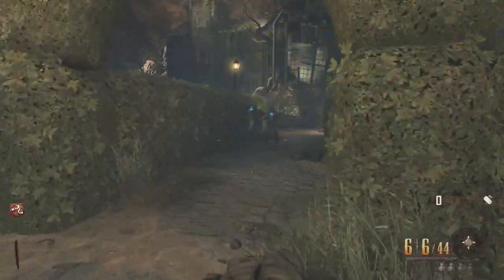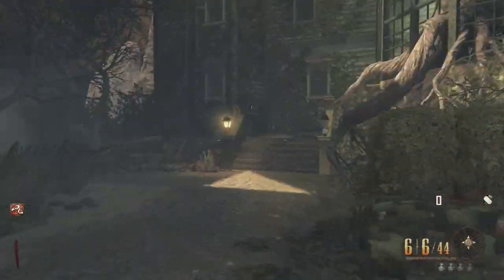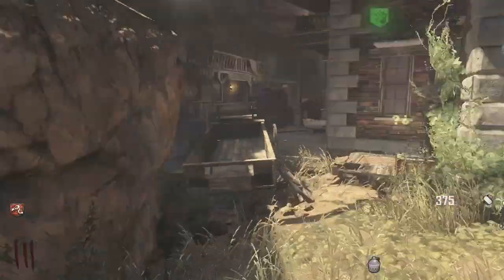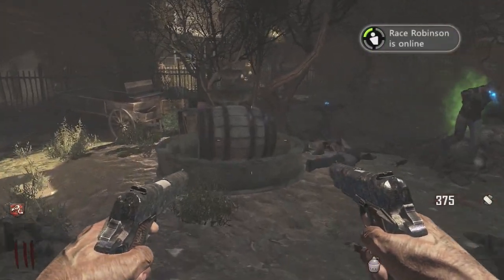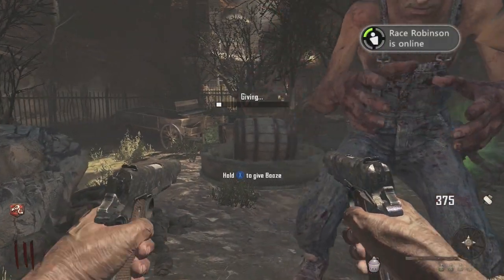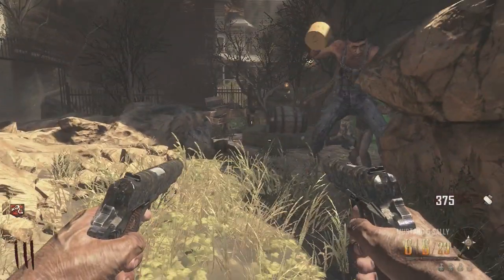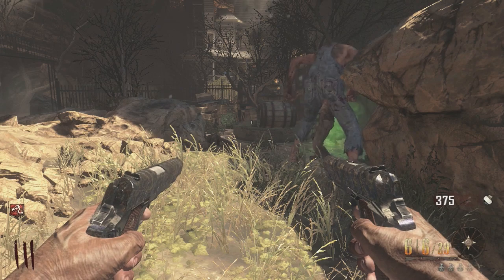I did this one first, but really you're supposed to do the other one first to make this work. So I'm going to go ahead and work my way back around and show you guys the other fountain. Basically there's just two fountains you have to destroy, and this one you have to use the beer — the alcohol, the booze — for the giant guy to knock over.